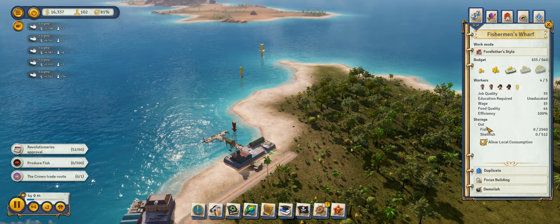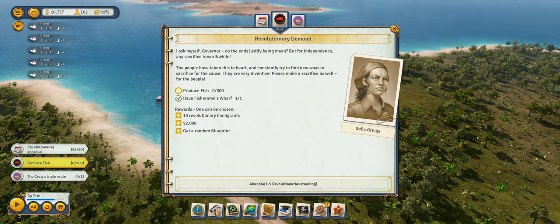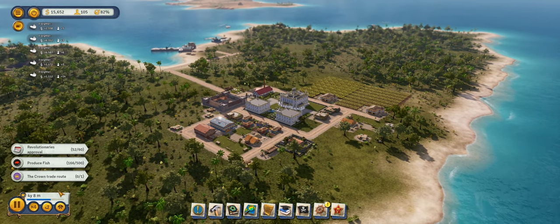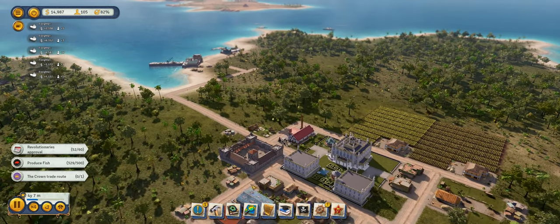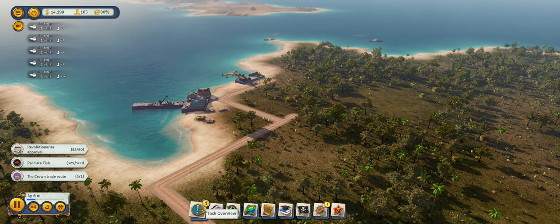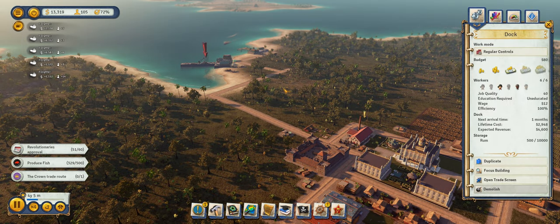Why are we not producing fish? I don't understand it at all. We might have to go ahead and fulfill this trade route — if we get to like three years, we'll fulfill it because obviously it's not working otherwise. At least we have 500 rum now, so that's good. We have 500 rum — that should make us a little bit of income.